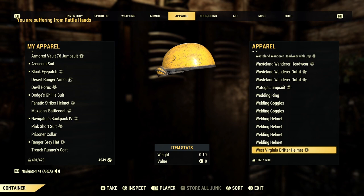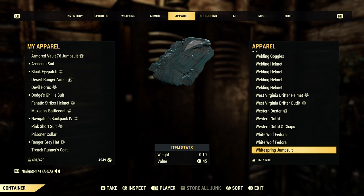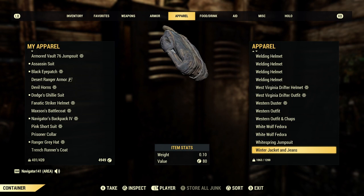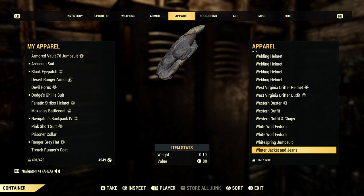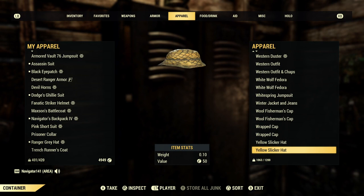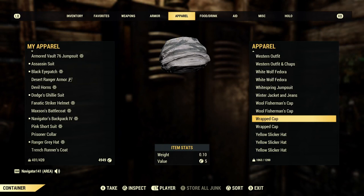West Virginia Drifter Helmet — don't worry about that. Western Duster — I just used that. Western Outfit. White Spring Jumpsuit. Winter Jacket Jeans — another really rare outfit. Sometimes the Responders Traveling Vendor Bot or Graham will have this. If you see it on either of those, pick it up 100% — really cool outfit. What I like most about it is how realistic it is, just a basic jacket and jeans. Wool Fisherman's Cap — if you're looking for the Grey Knit Cap, this could be the alternative spawning on that boat near Camden Park. And the Wrapped Cap — the other part to the Tattered Field Jacket outfit. I tend to wear this a lot with my Free Radicals mask; they mesh together perfectly, and the horns on the Free Radicals mask come out of the brim of the hat.